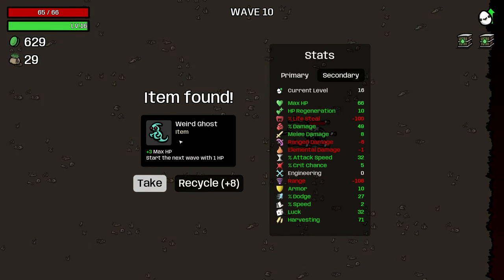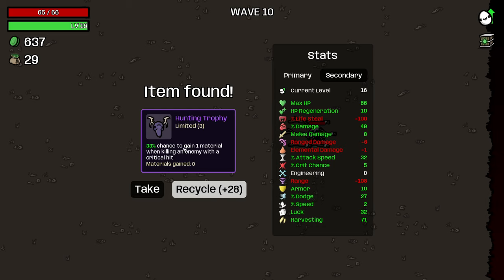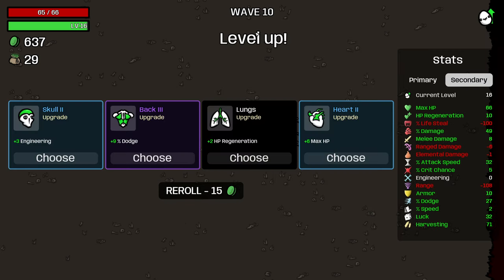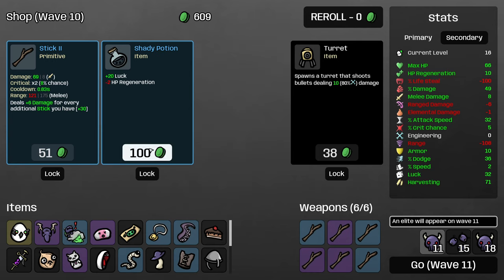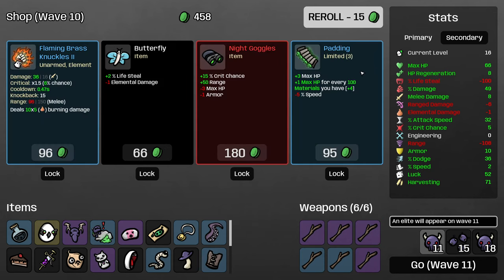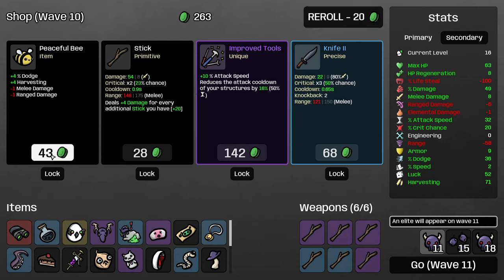I'm not going to take the Weird Ghost because we're fighting an elite next wave, so even with some natural regeneration this would be too dangerous. Hunting Trophy, on the other hand, is going to be pretty good — our crit chance is not great right now, but we're getting it early so now we can prioritize building some crit chance. I'll take some percent dodge — our dodge is now 36%, which is half of our dodge cap. Upgrade our stick. Take the shady potion even though it does decrease our regeneration, but luck is really good for this character.